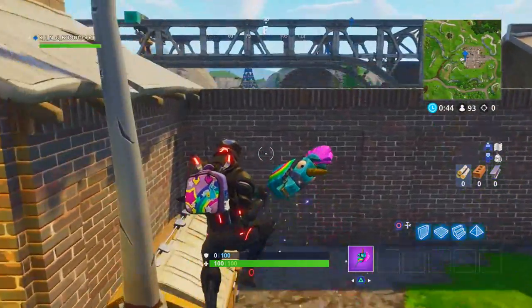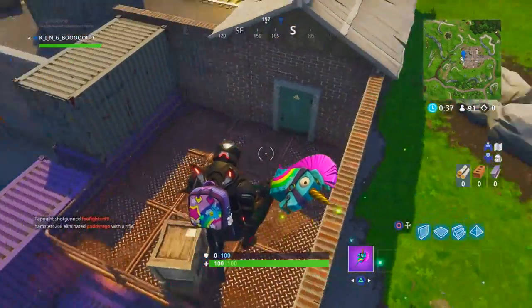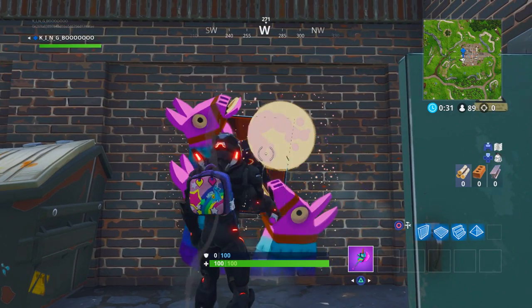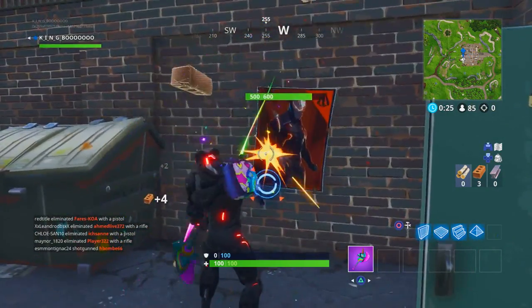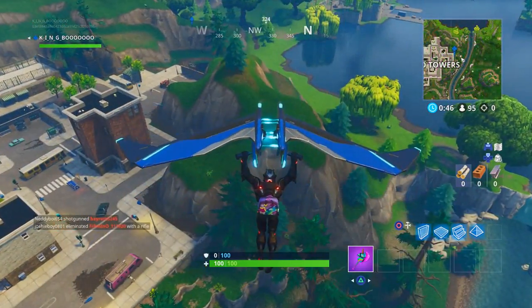The next one is at the Crate Factory near Wailing Woods. Get up the structure and you'll find it where a vending machine sometimes spawns, next to a garage — this is the first Omega poster in the video. Note that this wall can be destroyed, so make this a priority and head here straight away, as the poster can literally be removed if someone destroys the wall.